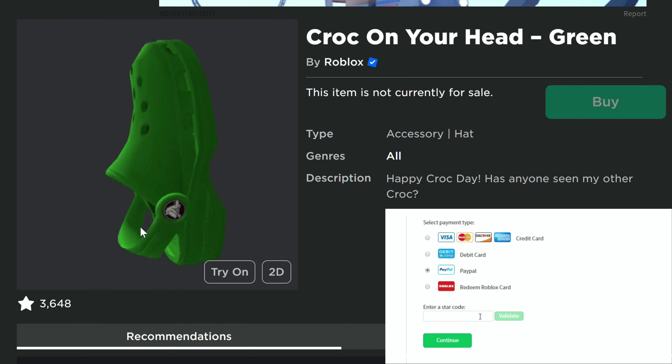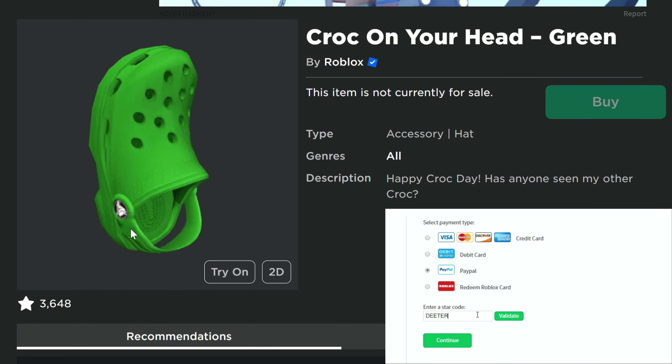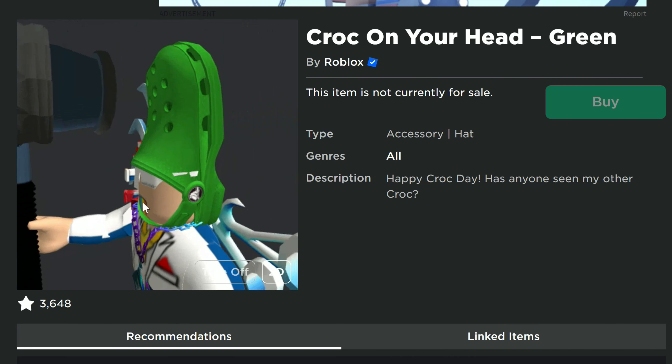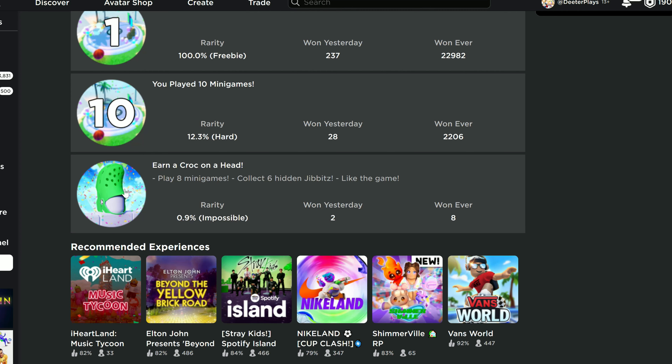The croc hat is back, guys — the croc on your head in green. There's another chance to get it. Previously we were able to get it, but there was only a concert we could attend and only one of them, and a lot of people didn't get it. This is what it looks like on you, but now we've got a second chance. There's this new badge here in the game: Earn a Croc.